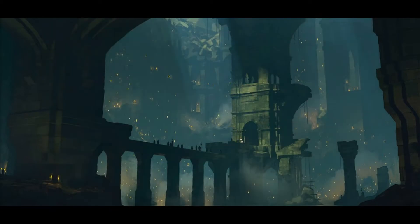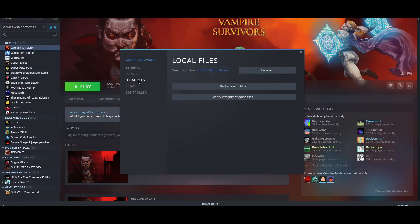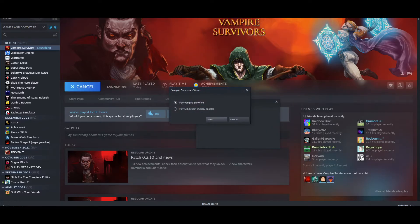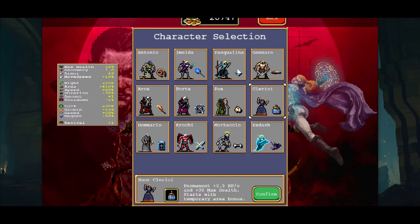So I'm gonna head back, close this, open up Steam, go to Properties this time, Local Files, and Verify Integrity of Game Files. It's a very small game so it goes very quick — one file failed to validate and will be reacquired. That would be the one we changed. We hit close, do it again — all files successfully validated. Then if we close this and launch it one last time... and it's gone.